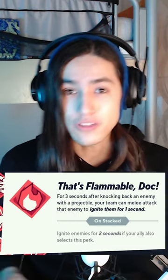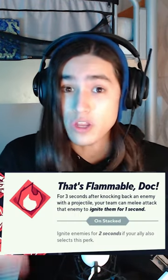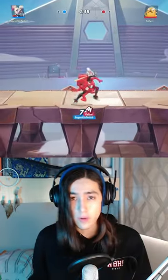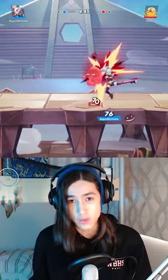For her first perk, use That's Flammable Doc, which means that if you hit an opponent with a projectile and then with a normal attack within 3 seconds, they get ignited. Her dare is the cornerstone of her combo game, so getting an ignite trigger off every dare really helps with her damage.